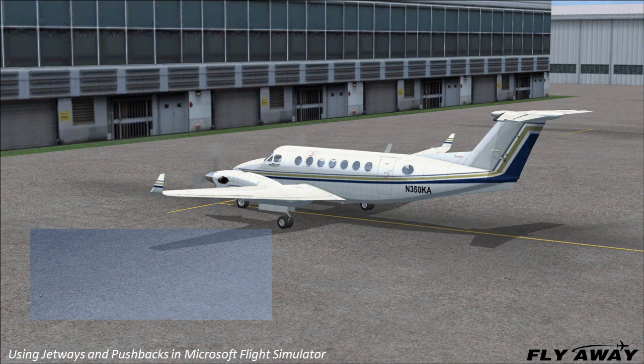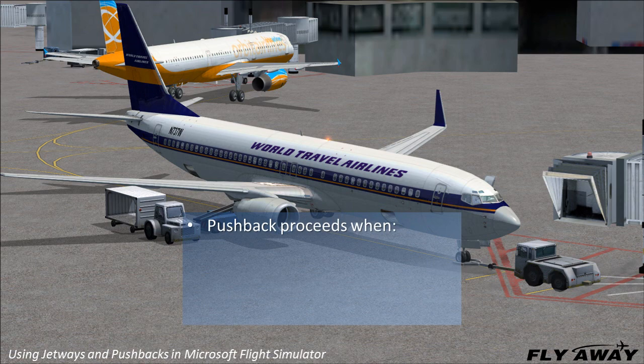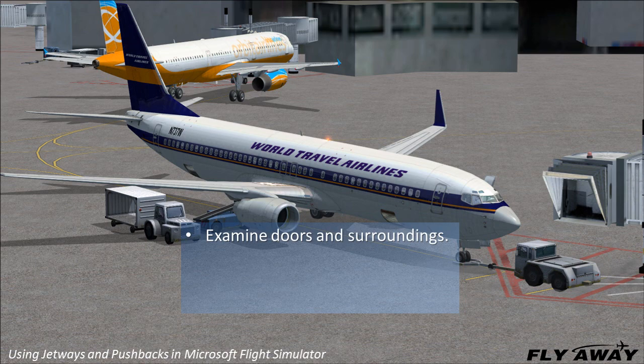Pushback works where there is no jetway and no tug trucks, and it also works on small aircraft. If you are parked in front of a building, you will need to use pushback to prevent taxiing through the building. Note that pushback will proceed even when a jetway is attached, which is not realistic, and it proceeds when doors are open and equipment is present — that should not happen either. Microsoft cockpits have no door-open alarms, so you must examine doors and surroundings from outside using one of the outside views such as Spot or Tower.